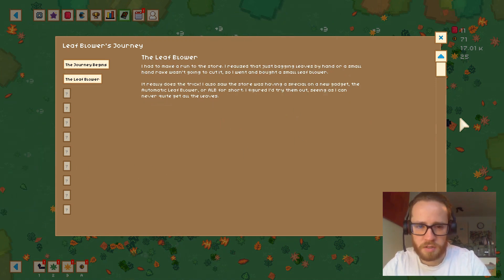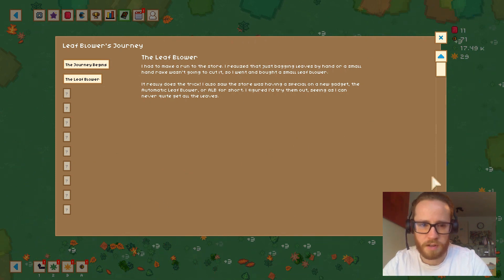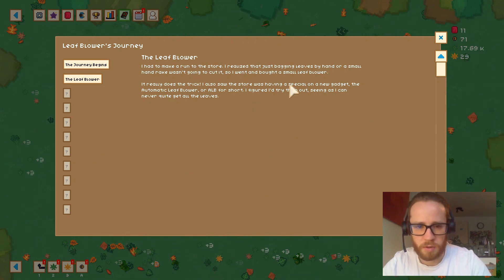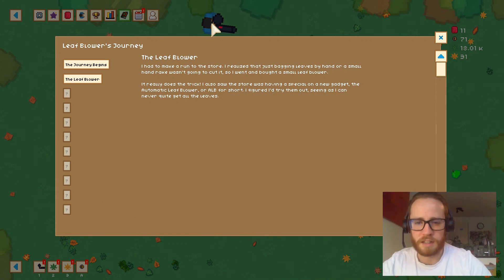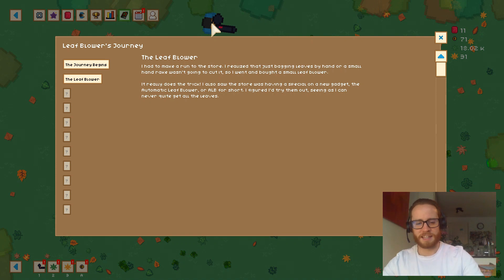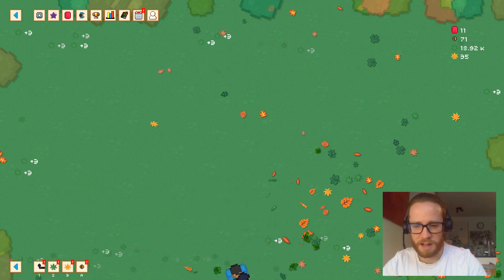The leaf blower — I made a run to the store. I realized that just bagging leaves by hand or with a small handbrake wasn't going to cut it, so I went and bought a small leaf blower — it really does the trick. The store was also having a special on a new gadget: the automatic leaf blower, or ALB. I figured I'd try them, seeing as I can never quite get all the leaves. It's nice to have the help.